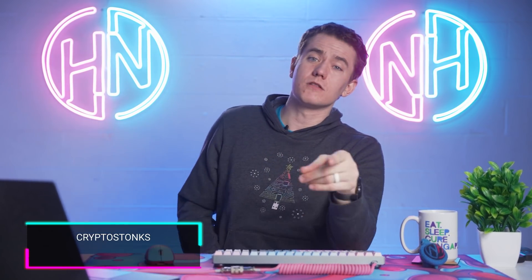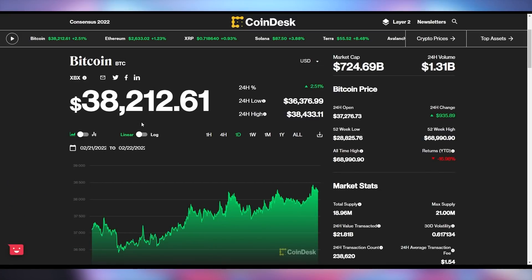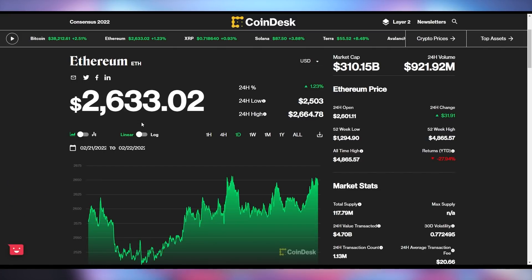For the crypto stocks: Bitcoin is up 2.5% on the day to $38,212. Ethereum is up 1.2% to $2,633. And Dogecoin is up 1.1% to sit at 13.1 cents. Not a whole lot of movement in the crypto market — not much news happening there.